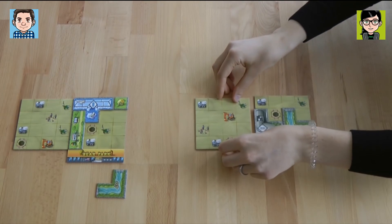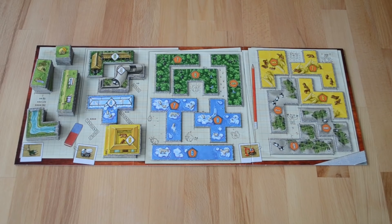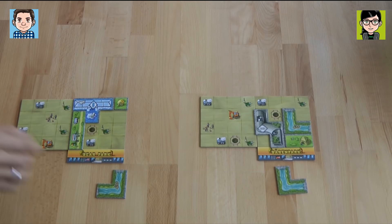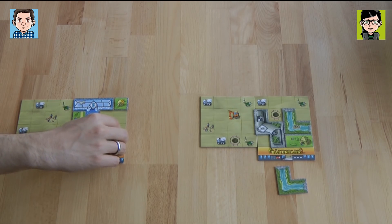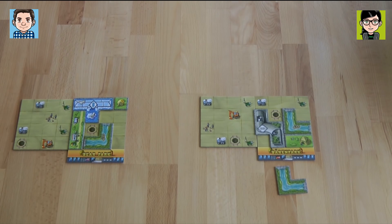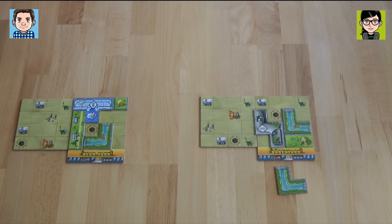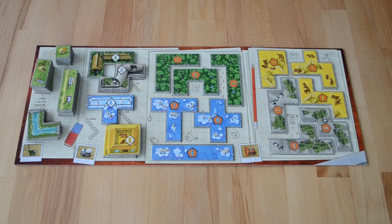I think I want to take this one — I'm putting it here, and then I'm taking a green area. I will take another river. I will put my river here, so I can choose an animal house and a green area. I'm going for the green one, and I take a river.